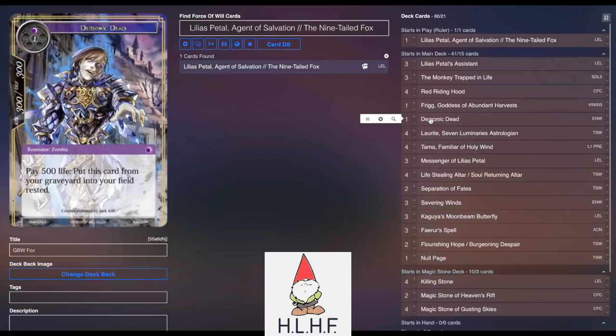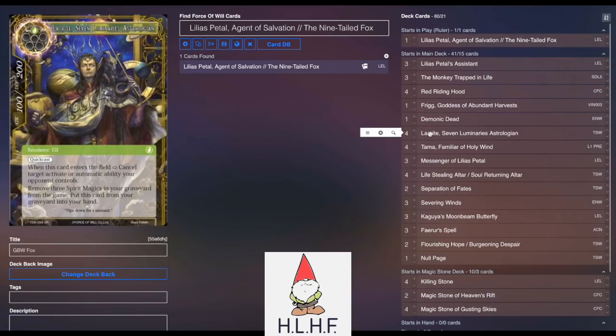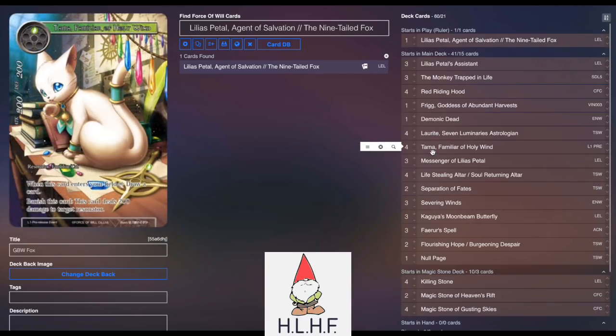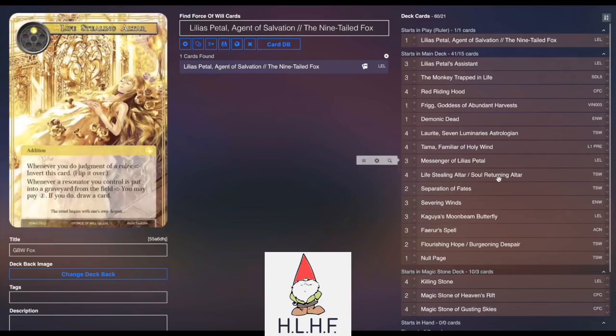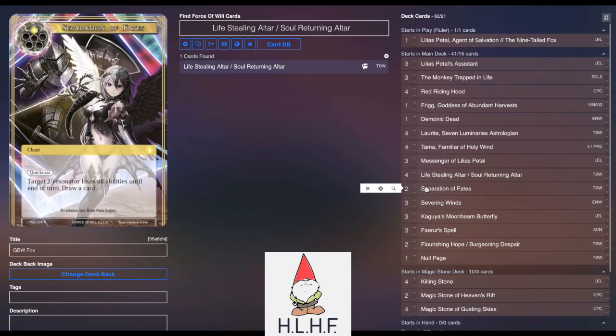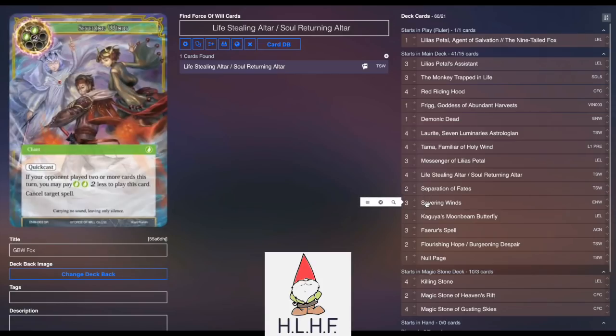Demonic Dead, because it's very, very good in this list, especially when you combine it with Soul Returning and Life Stealing Altar. Lorite is just really, really good, and this list doesn't mind playing four of, because it then becomes a green resonator for Lilia's Petal to sacrifice. Tama for some draw power, as well as having those early game wind resonators. Three Messenger of Lilia's Petal, to make sure you get the stones you need, whether it be Killing Stones or the Gusting Skies. Four Life Stealing / Soul Returning Altar. Two Separation of Fates, because being able to remove all abilities from a J/resonator is pretty good, and it also draws you a card. Three Severing Vents for cancel.